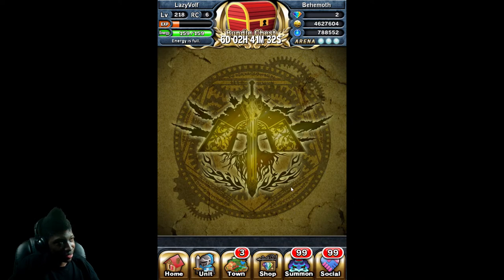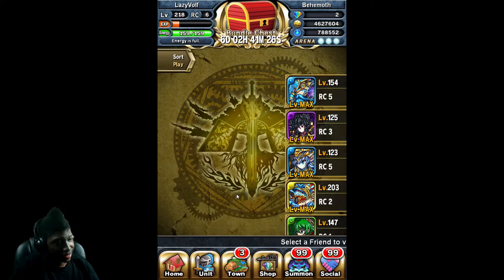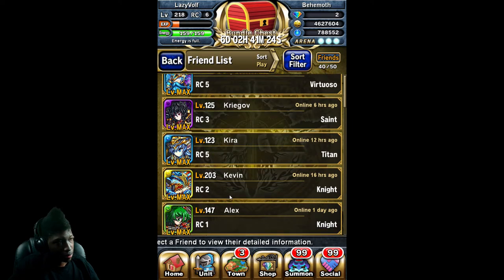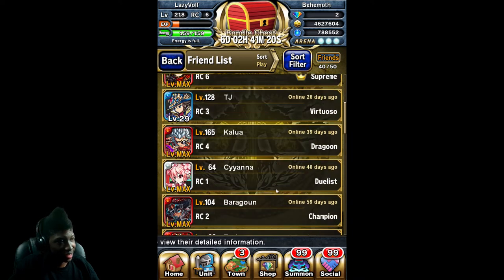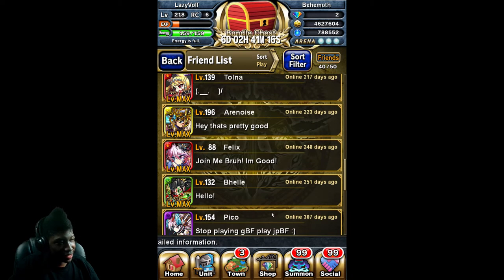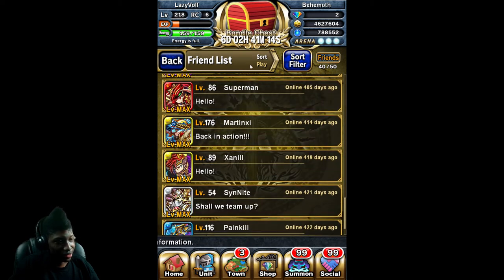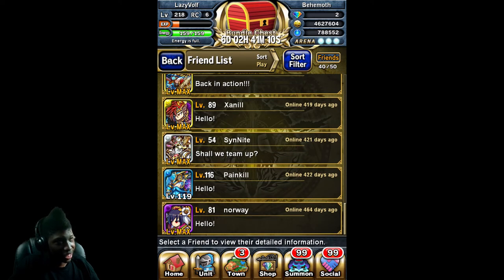What is my friend list looking like? There are still some quite active players who still have me added. Then there are those who haven't played for nearly as long as I have — some who haven't played for a year. I should really remove those people later, but not now.